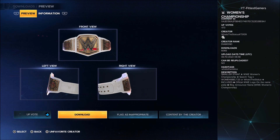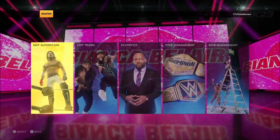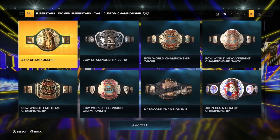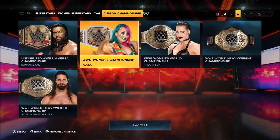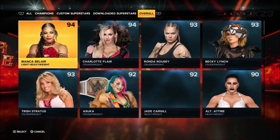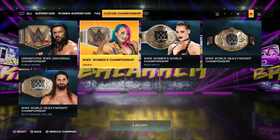This belt looks absolutely beautiful and gorgeous. I want to see how it looks on Asuka, so let's go ahead and equip it on her. I'm going to show you how you could equip this title on Asuka. You're going to go to the Options tab, go to Roster, go to Title Management. Once you're here, go to Custom Championships, select the WWE Women's Championship — the new one. Once you select it, go to the superstar, Asuka, and you're ready to go. Accept it.